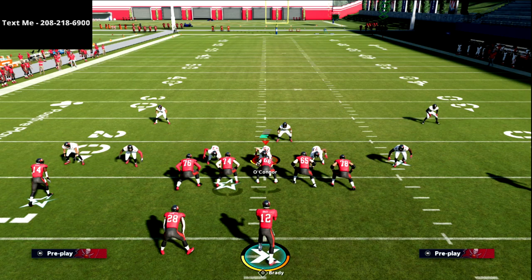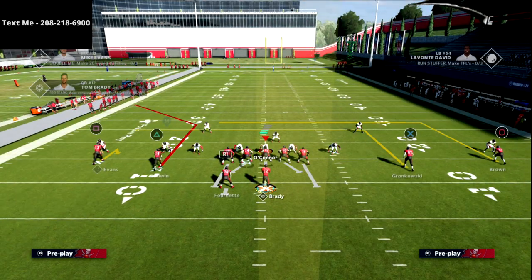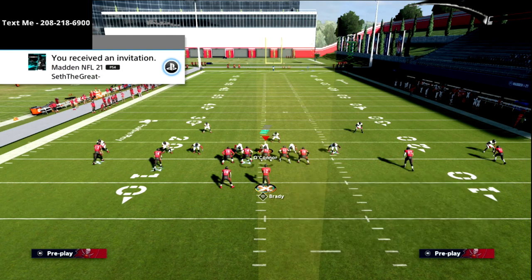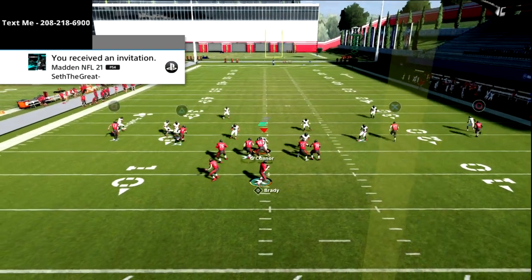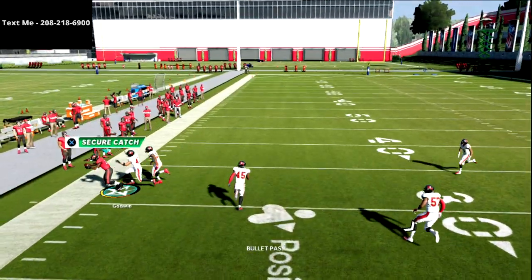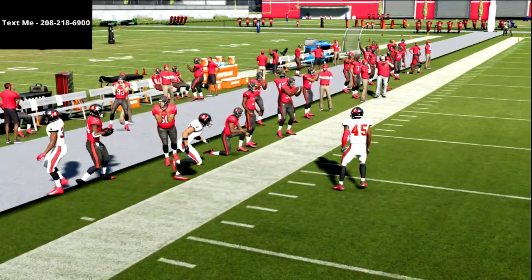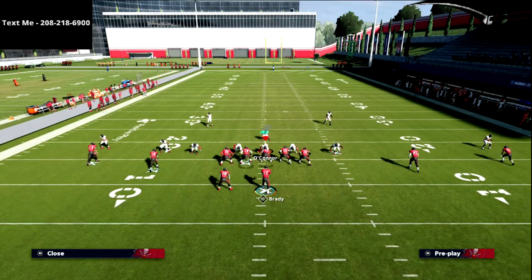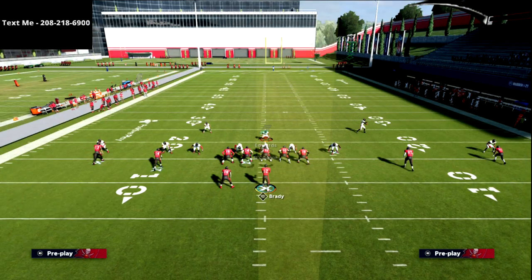This is a two wide receiver short side passing concept out of the spread. We're just going to block the running back, and all we're going to do is run this play with one little adjustment: we're going to smart route the triangle receiver. Against Mabel coverage, when you smart route that triangle receiver to the short side of the field, you are going to be able to consistently torch the Mabel concept. This is one of my favorite features — it's very unique to the smash concept and would not work as well to the wide side of the field.